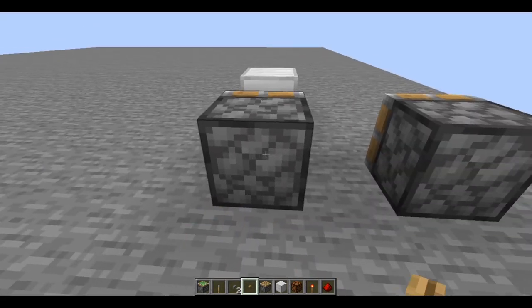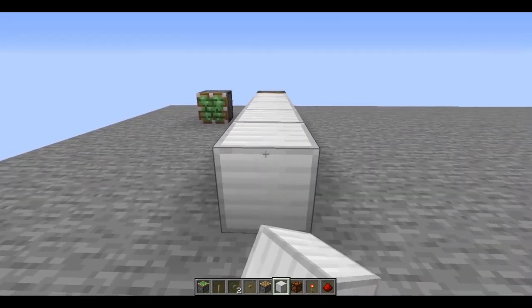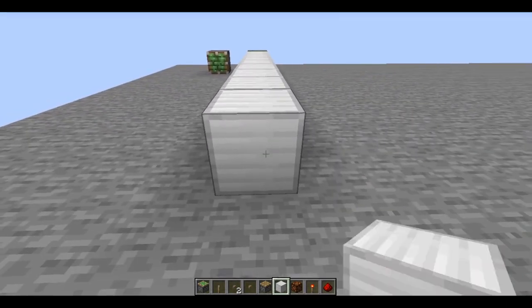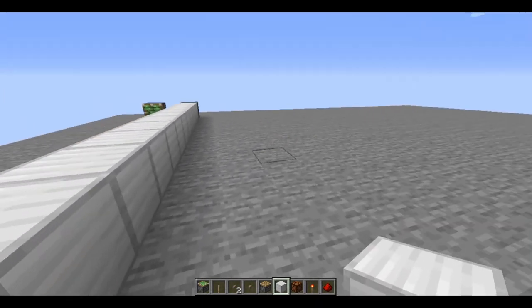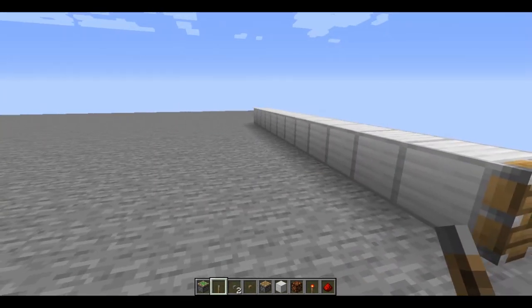Pistons can push up to 12 blocks. So if you see 1, 2, 3, 4, 5, 6, 7, 8, 9, 10, 11, 12 — and then we place this lever right here — it can push all of them.